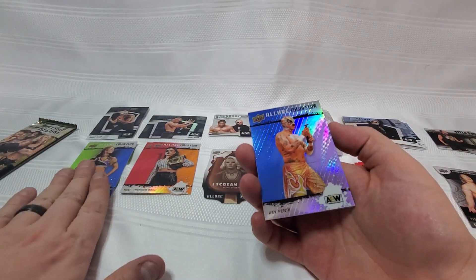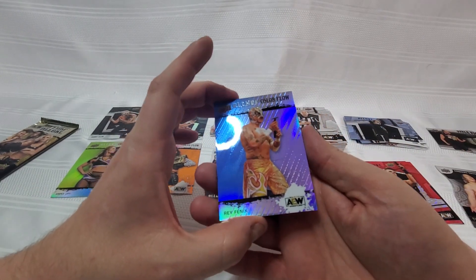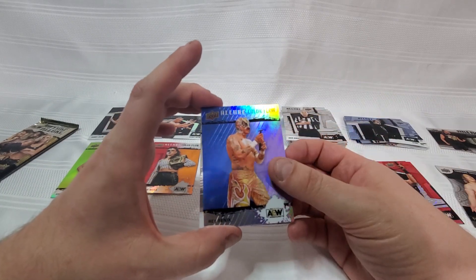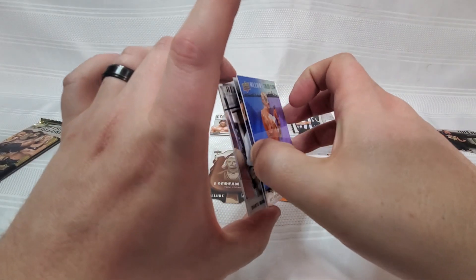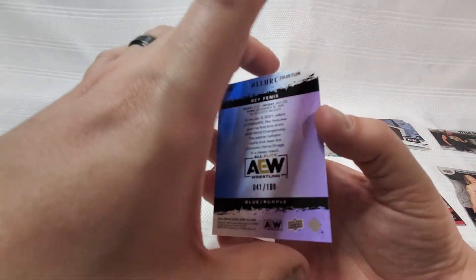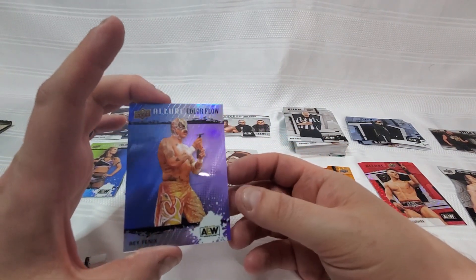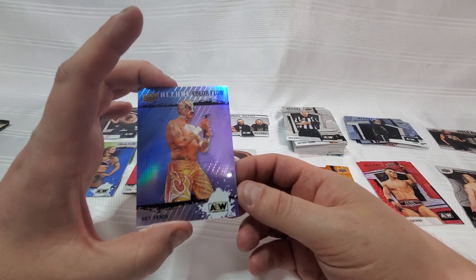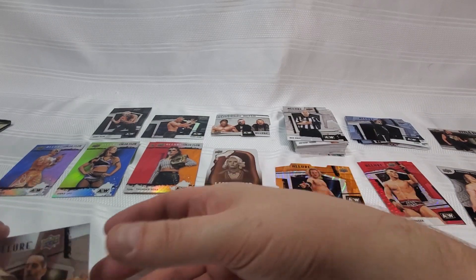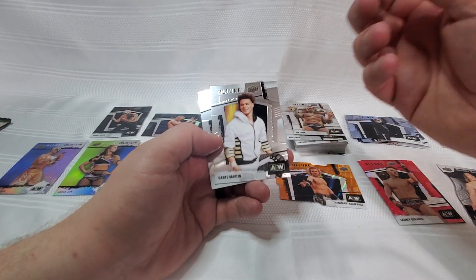There's another Color Flow and I'm a little surprised we got four Color Flows already — I thought it was maybe three per box. And holy hell, I think this one's numbered even higher than our Anna Jay we just pulled. Ryo Iida — Phoenix with the hammer, that was a fun storyline. These are 199s — there we go, 41 of 199. So there are two numbered cards for us so far from the box, and I have to believe that's our hit, although 199 is not really low-numbered — let's not get devastated here.